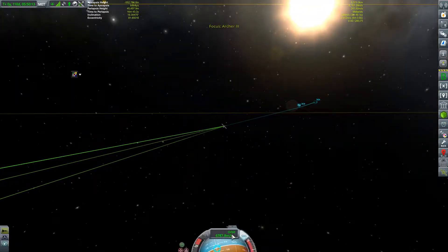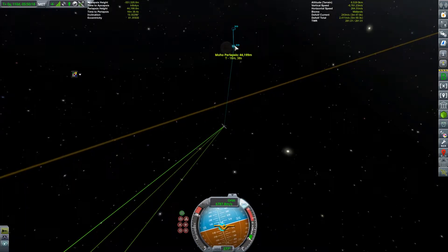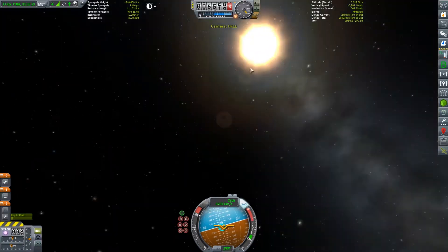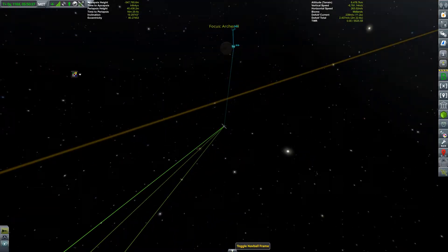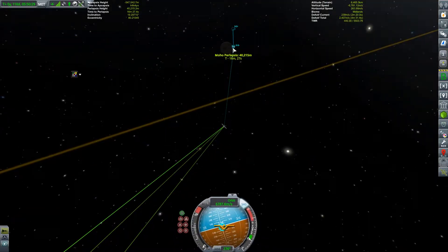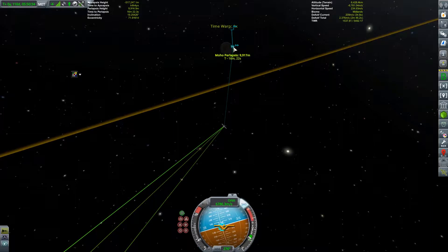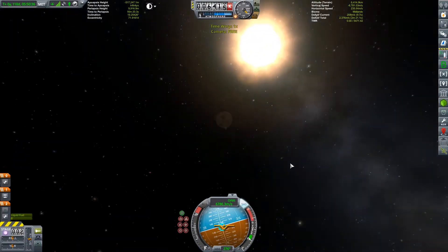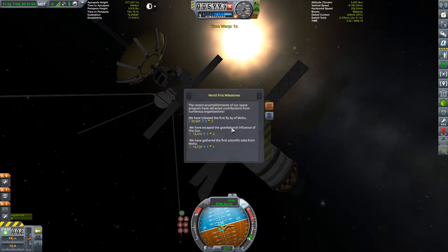So I think what we're going to do is push ourselves a little bit closer to Moho. Let's try and get like 15 kilometers above. There we go, getting some real displacement going here. That fetches us - boom - not quite 10,000 funds, but we're damn close. Oh, and we should have gotten world first for doing this - first flyby of Moho, 33,000. We've escaped the gravitational influence of the sun and gathered the first scientific data around Moho.